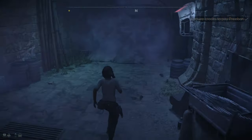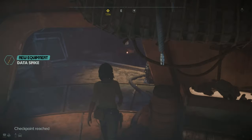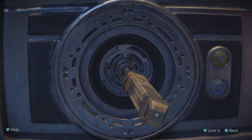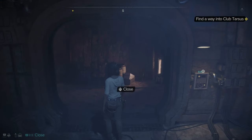Once I've got 100 credits, I get my data spikes repaired. Now we're going to find a way into the club. We can use our data spikes to hack things — basically pressing R2 in time with a beat. We get our first hack done.